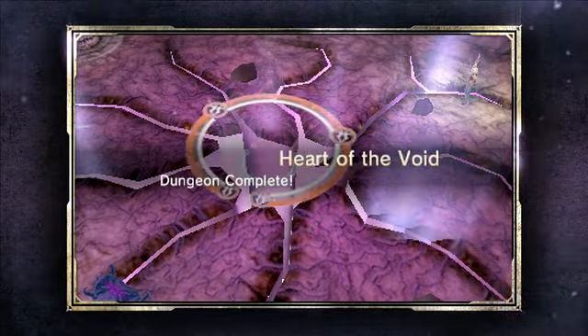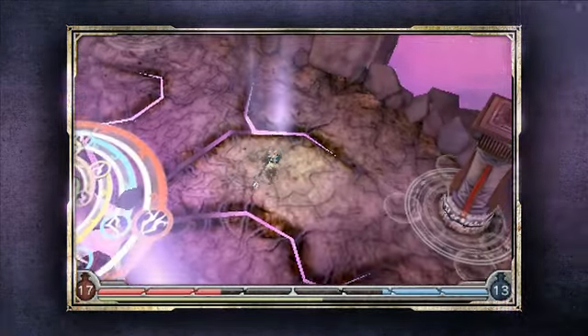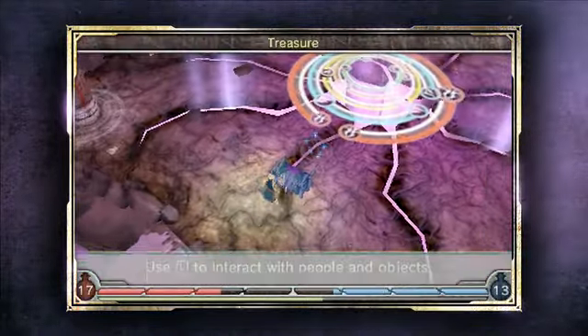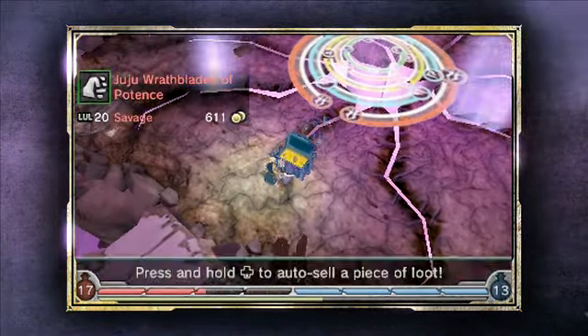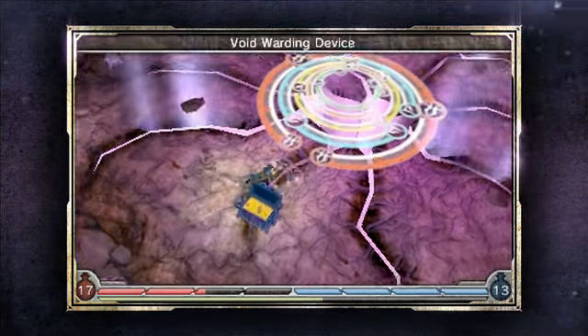We do have a lot of gameplay variety in Heroes of Ruin as well. You see a puzzle appear right here, but before that I want to show you that once you defeat a boss, you also get boss treasure — and who doesn't love treasure? Got some epic gear here. And I got some stuff for the Savage I'm going to go ahead and sell. It'll put it into the Traders Network, and I can sell it via StreetPass.